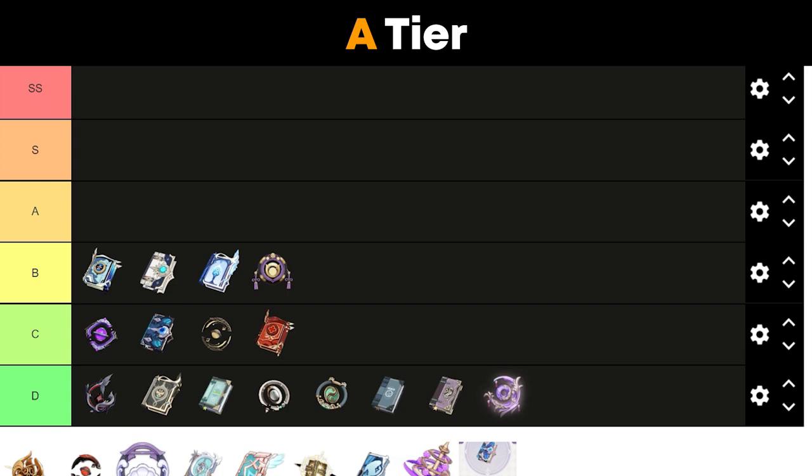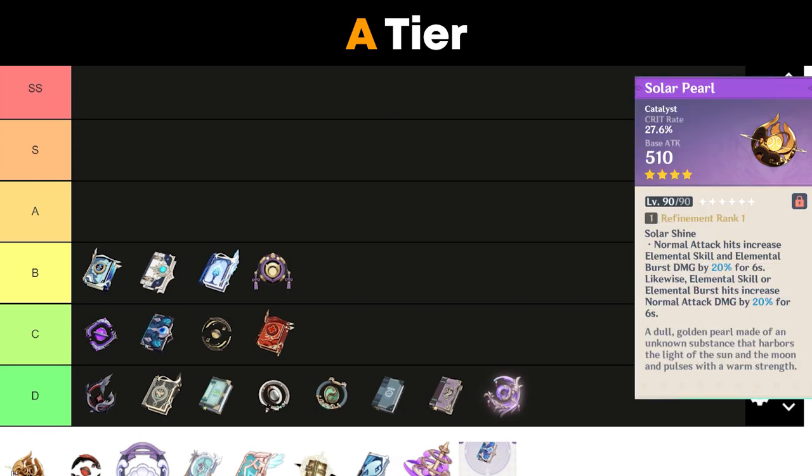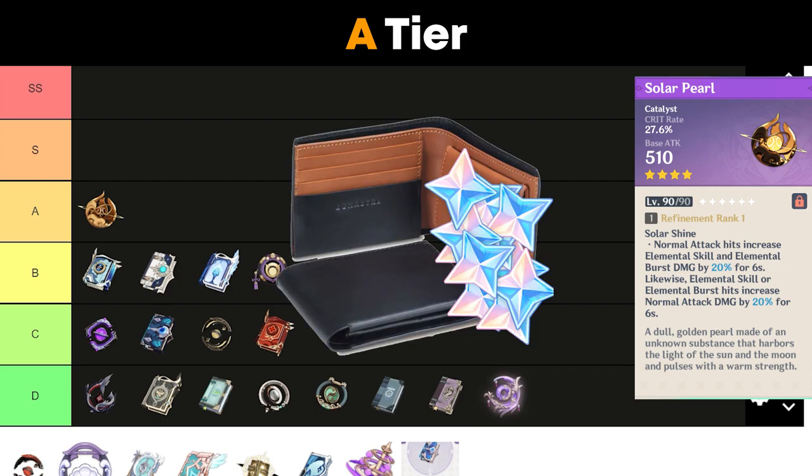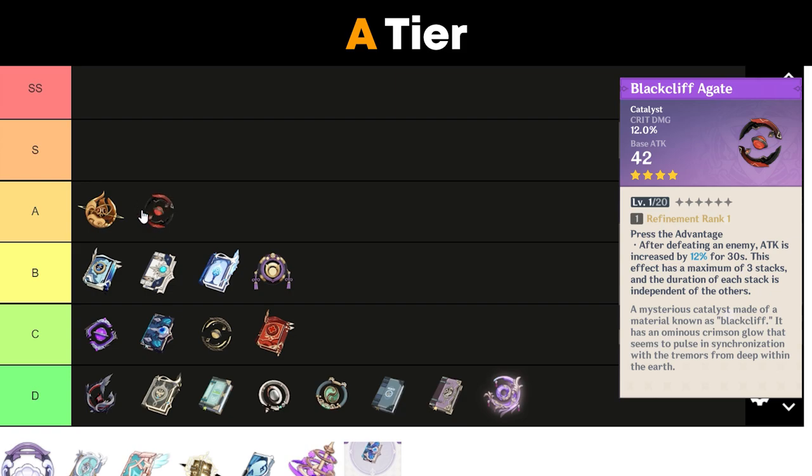Next up for Yae's A tier weapons: the first weapon is Solar Pearl. Crit rate substats is good and the weapon passive is really strong; however, you'll need to add a normal attack into your rotation. Downside is it's not free. Blackcliff Agate is really good — crit damage substats is a very good stat on Yae because her ascension stat is crit rate. The weapon passive is great if you are dealing with multiple enemies. At R5 with stacks it belongs in S tier, but overall it's an above-average catalyst that you can get from the shop.